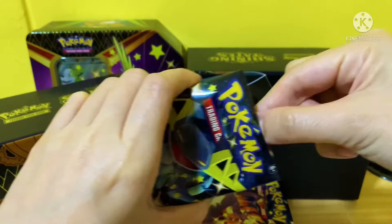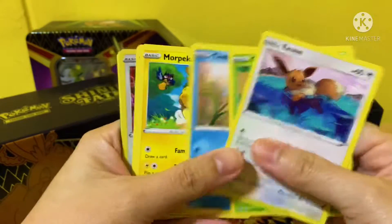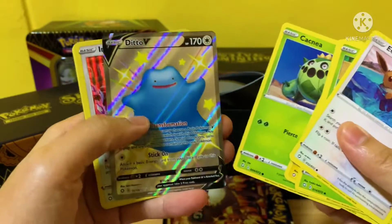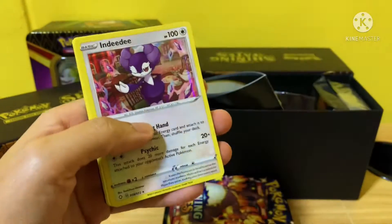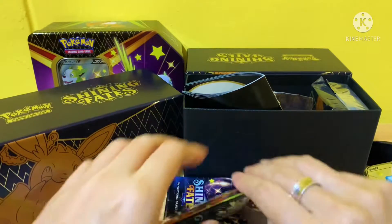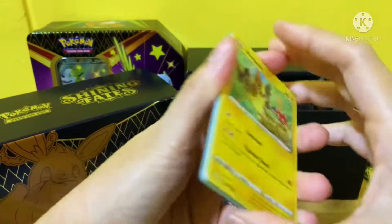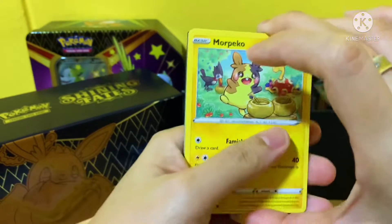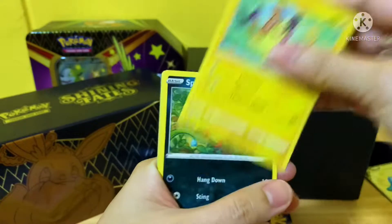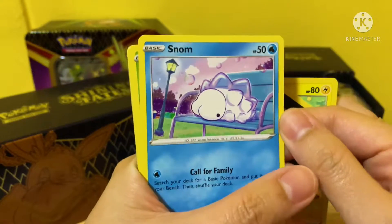Let's go on to our third pack. Nice, a Dedenne! That's one shiny Dedenne. Okay, nothing else, let's move on to our fourth pack. That's the Charizard pack art. Spinarak — Snorunt is a pretty Pokémon.